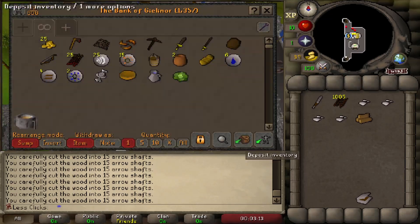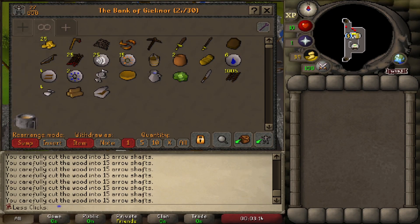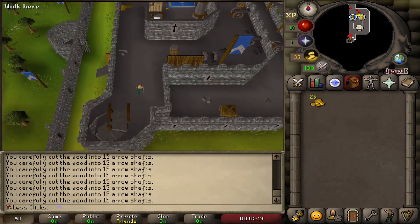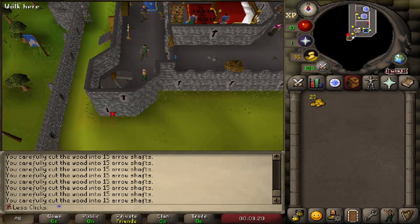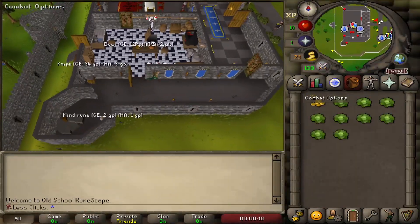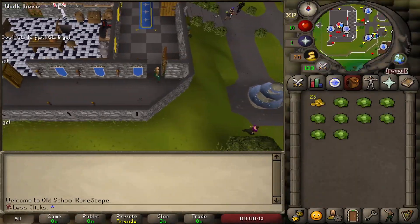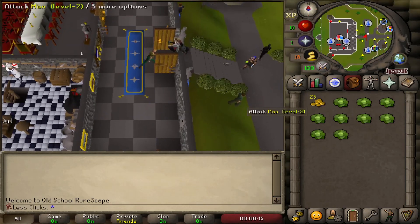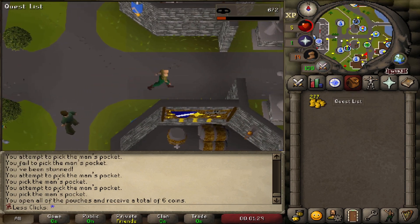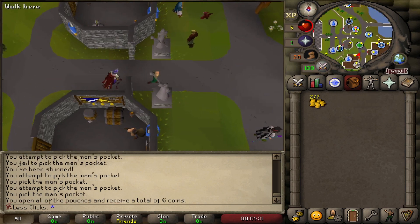Deposit everything, take out all your cash, run downstairs, and quick-hop a couple of cabbages from the basement for food. Then start thieving men for GP to afford a steel axe. Pick some cabbages for food, then thieve men until you have 270 GP.